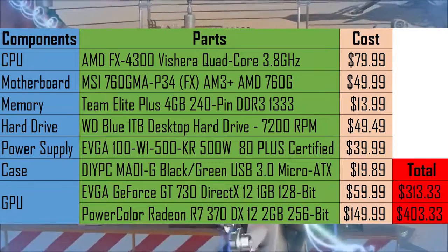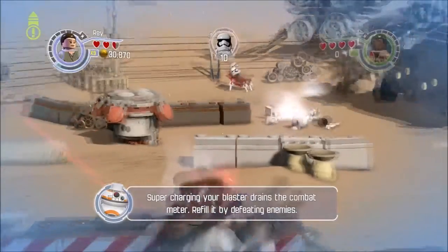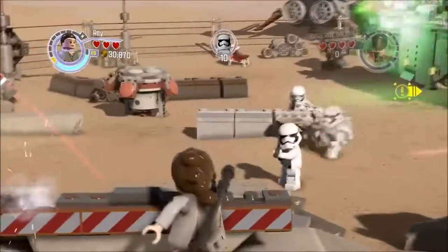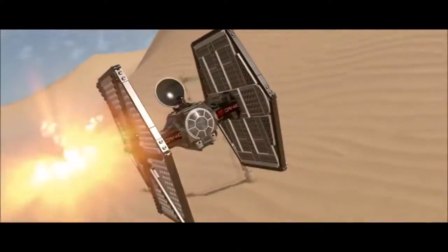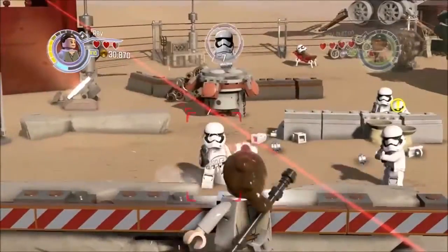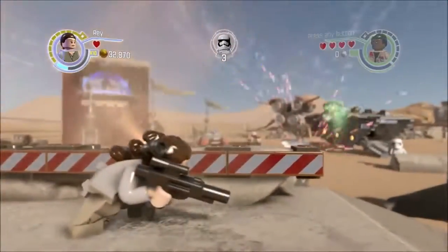The GPU — the GeForce GT430 — is not an option these days, but we can match its specs to a newer card almost identically. The GT730 has the same memory, CUDA cores, and core clock speed. It's not the best money well spent, but for the purposes of matching the minimum system requirements as closely as possible, this card's perfect. The GT730 does come in a 2GB version for around the same price, so you could technically bump the performance for a $2-$3 change — which is pretty cool from NVIDIA.